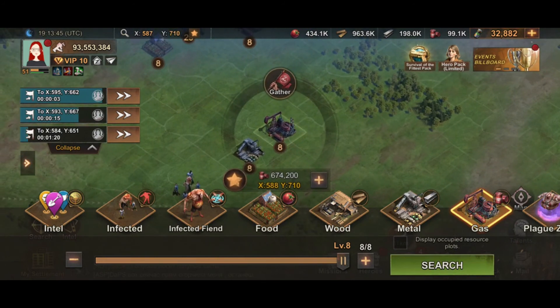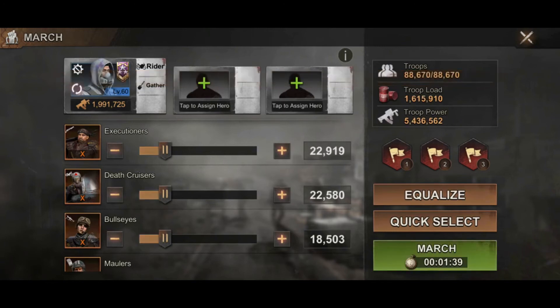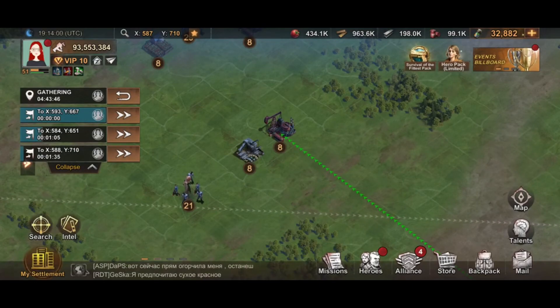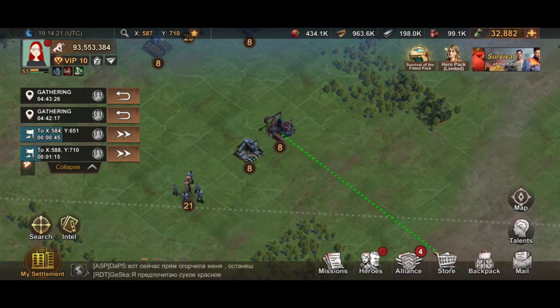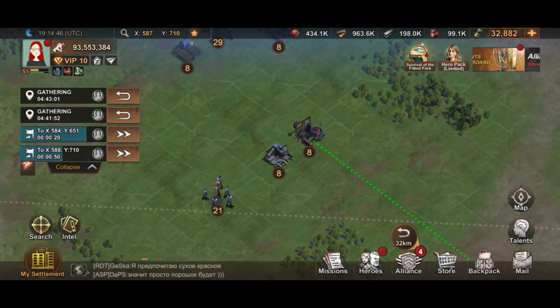Last but not least, Ghost for gas — equalize and send. My state isn't really hostile; we don't have players killing each other on tiles every day. There's a mutual agreement between alliances: for example, during fortress or bunker fights, no attacks on settlements — just the towers or the middle. It took a while to figure that out with all the leaders.